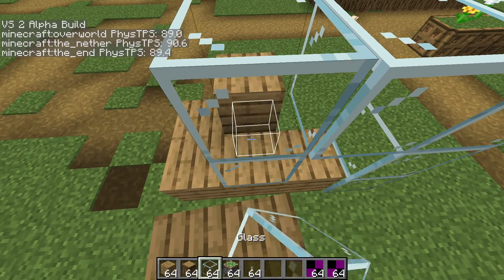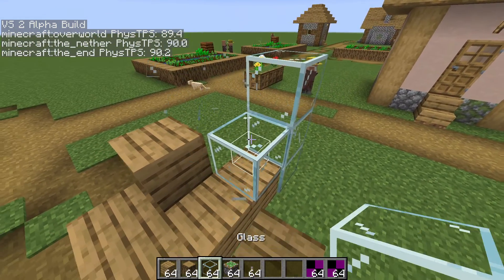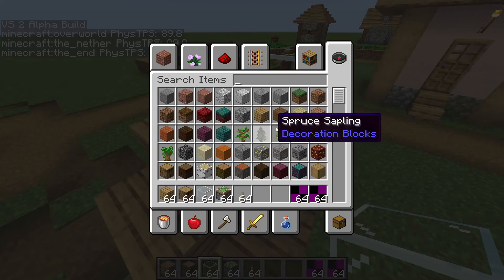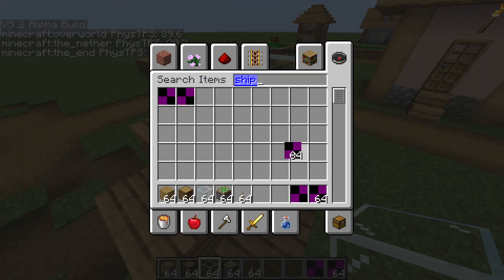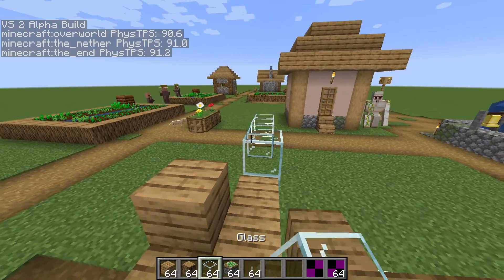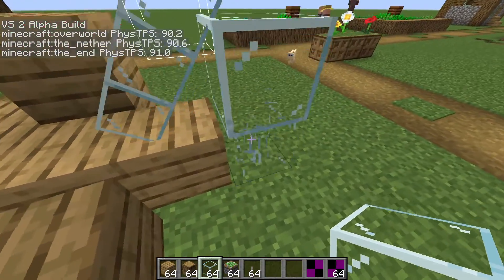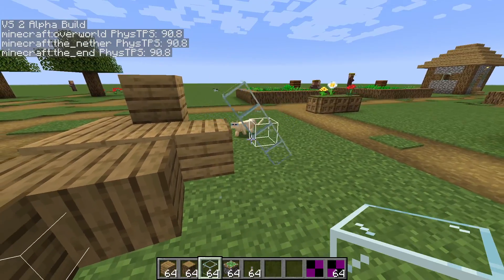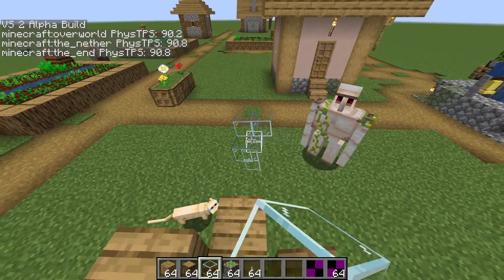So this is not a tiny ship. There we go — look at how tiny that ship is, it's amazing. And as you can see, the physics works just the same on it, and it can collide with these bigger ships as well.